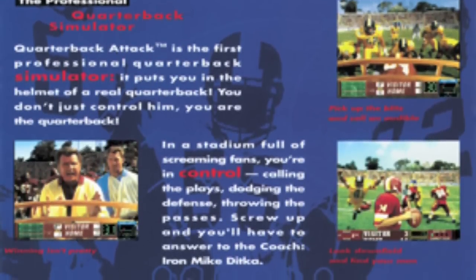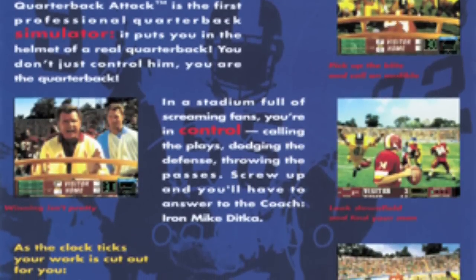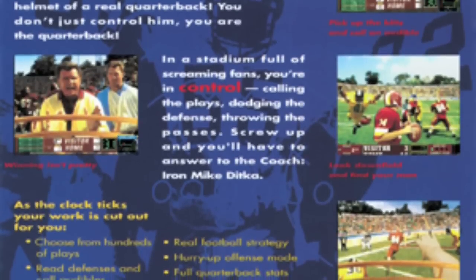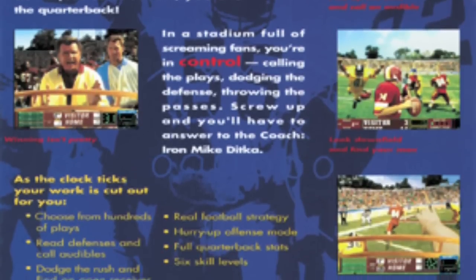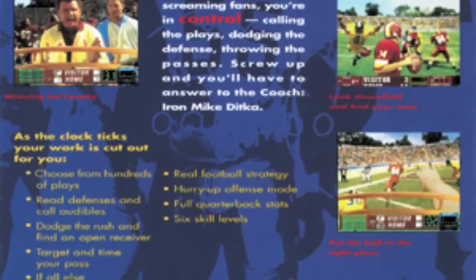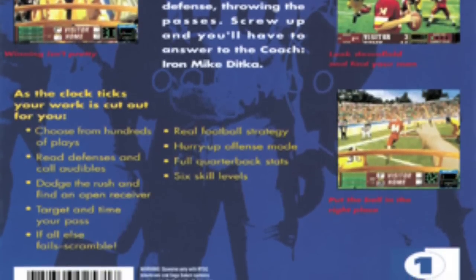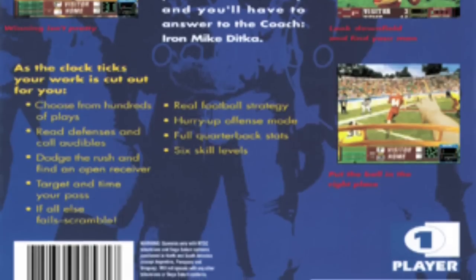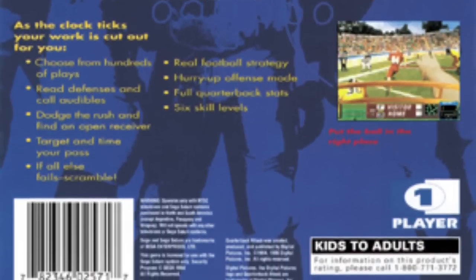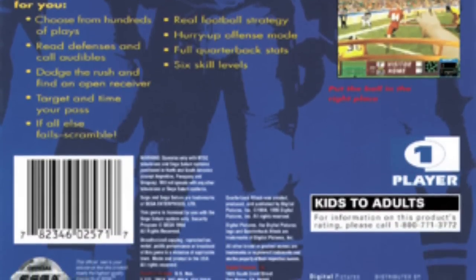The game was released on Sega Saturn back in 1996. Mike Ditka is the head coach of your team — the main protagonist, however you want to put it. The defense is rendered in full motion video. The game was actually developed on a two-million-dollar budget, and the footage was filmed over about two weeks.